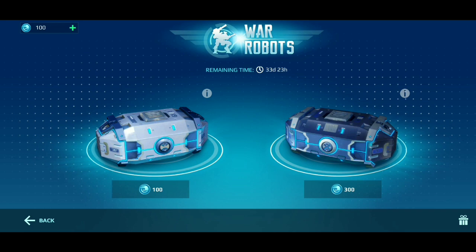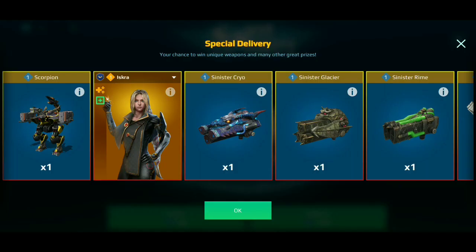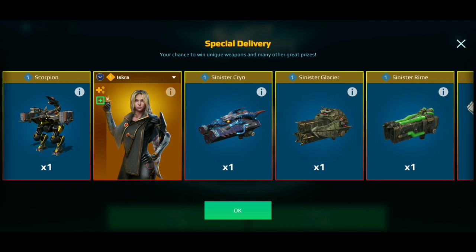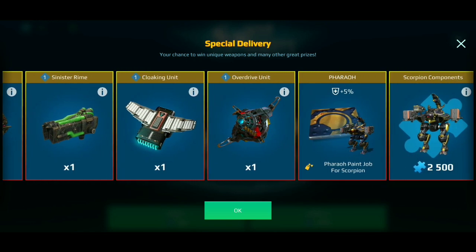One crate is 100 coins and one is 300 coins. Starting with the 100-coin chest: from the last event we get the Scorpion, which is dry as usual, and next we get the Sinister versions — the Halloween versions of the Cryogenic weapons.